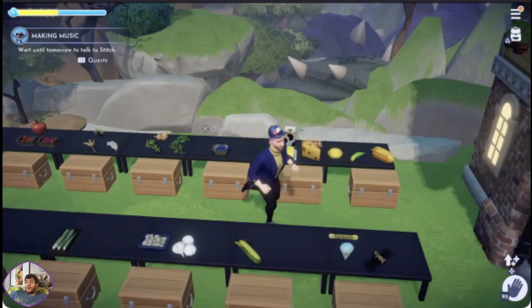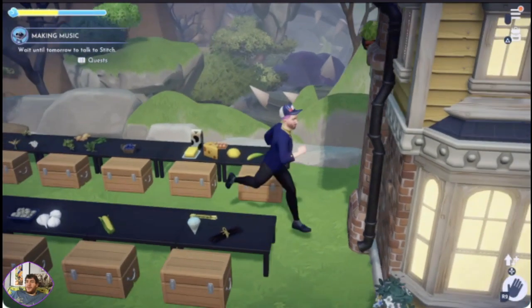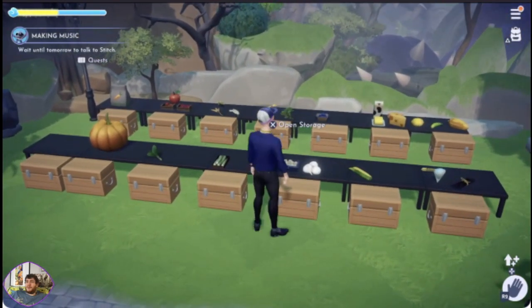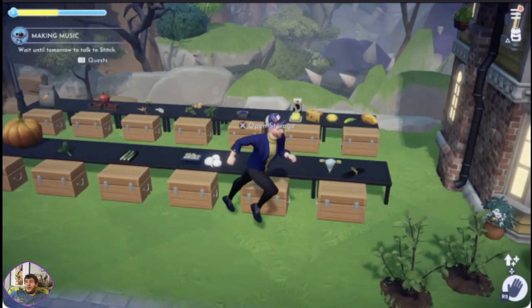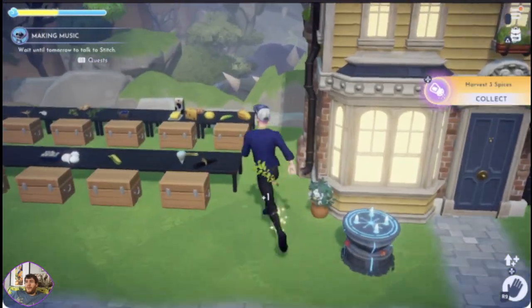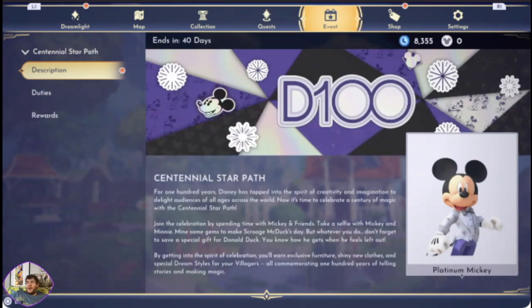Literally the last time I streamed was about ten o'clock. This is the new fresh update. I can't remember which one I'll put my coffee in. Was it the corn? Harvest free spices. Yep, there's the event. Okay, D100 Centennial Star Path.